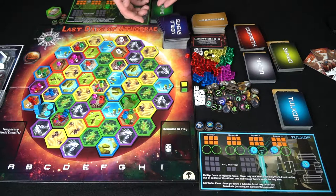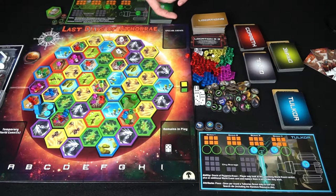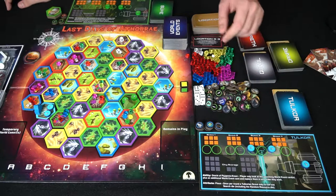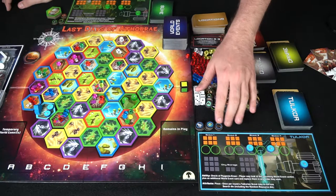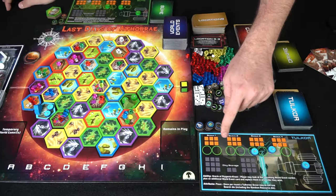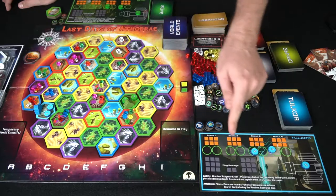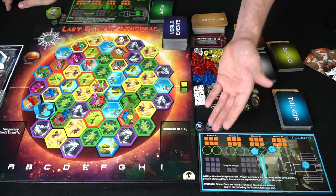After placing starting locations, you take the world event deck and insert the three End is Nigh cards at roughly the 5, 10, and 15 card positions, then shuffle so events increase in frequency as the game progresses. Set aside your extra tokens, extra scout, and buildable fifth scout. The player board shows scout capacity for resources, damage that can be taken by flipping scouts, and city storage — you must return to your city to store gathered resources.